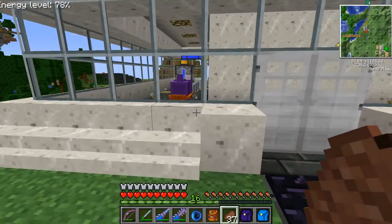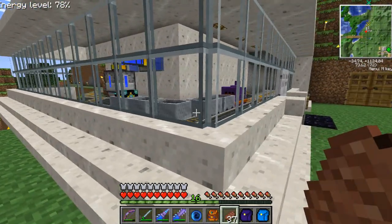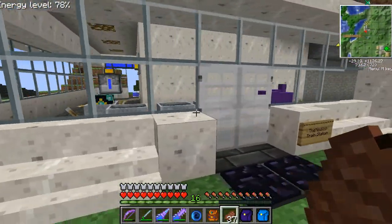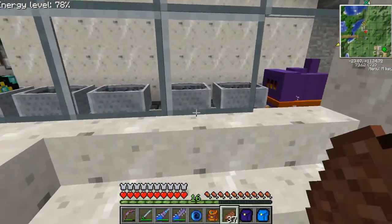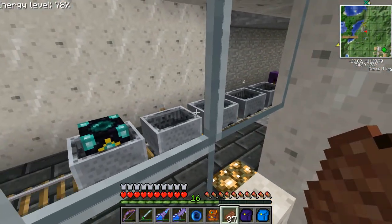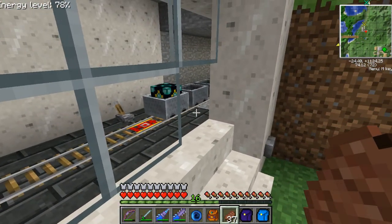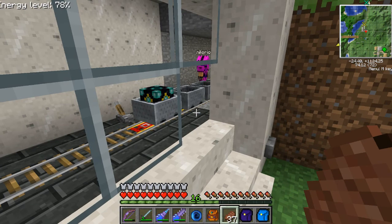Here comes Nilo. Hello. Welcome. He says he's in the cart - first cart. He's invisible. You better jump off, but don't die. You might want to stop the train before you jump off. He put it on shutdown.